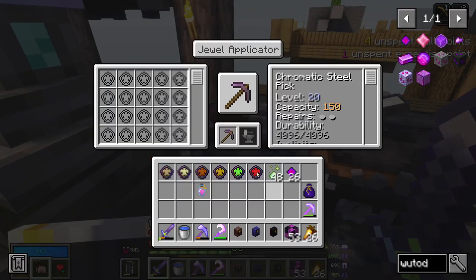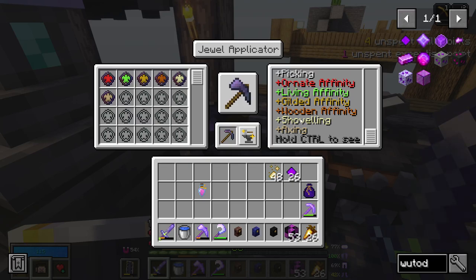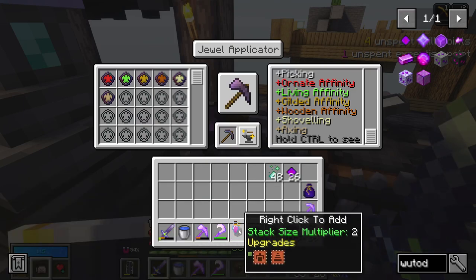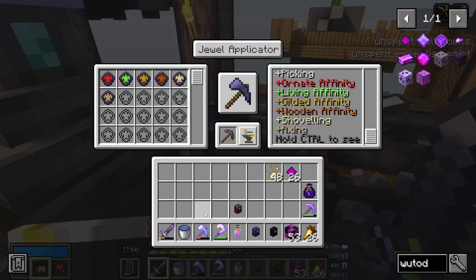I'm going to use our dual applicator to see how this goes - zoom, still 16 left, and this can now do ornate, living, gilded, wooden. I don't know if we need it to do shoveling, because the other thing I'm thinking of doing is having another tool - maybe a chromatic iron one - so I don't spend all that steel, and have that do digging. We never tested actually whether you need picking to break a chest. There are only four types of chest. Axing is useful and picking because you tend to want to get to them, and that usually involves breaking wooden things like trapdoors and bookshelves, so maybe we don't need shoveling on here.